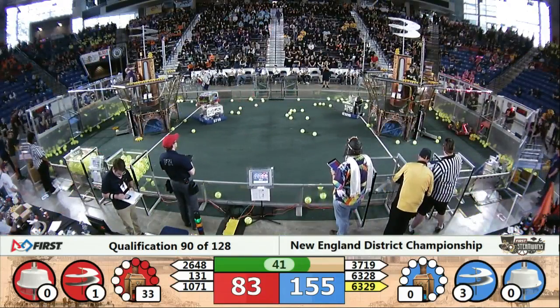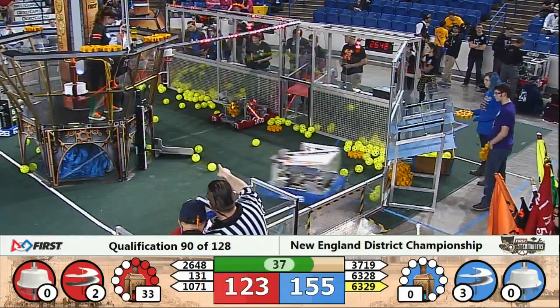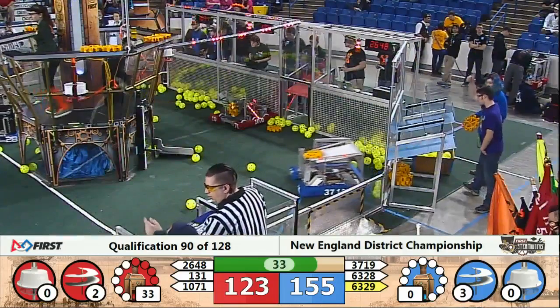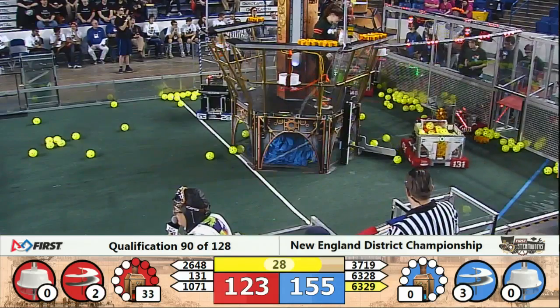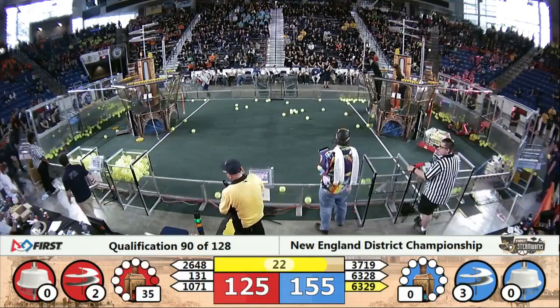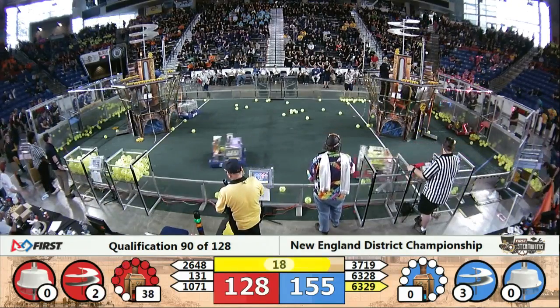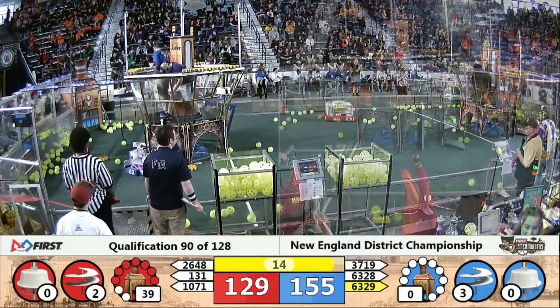2648 now just vacuuming up fuel. Blue Alliance with a second rotor turning, Red Alliance with a second rotor turning, Blue Alliance with a third rotor turning, working on number four. 63.29 Bucks Wrath delivering one more. We've got ropes out now for Red, ropes out now for Blue. 131 Chaos delivering a gear — they've got that delivery mechanism working much more smoothly.